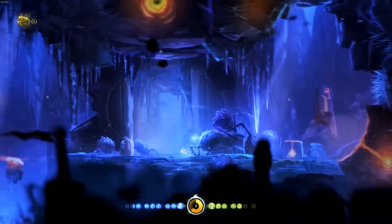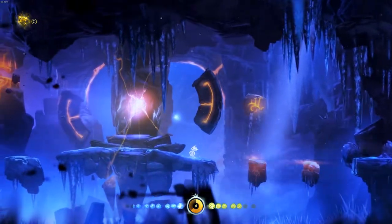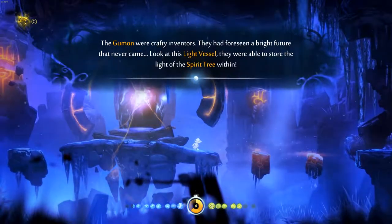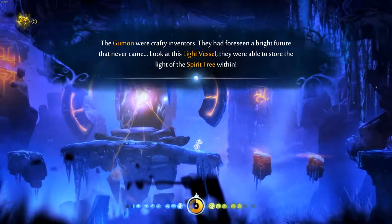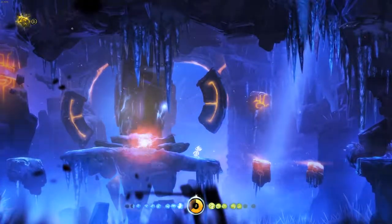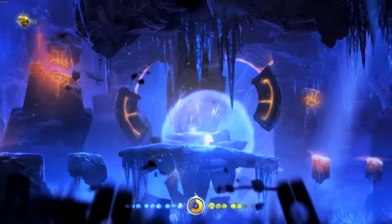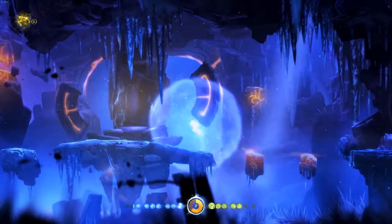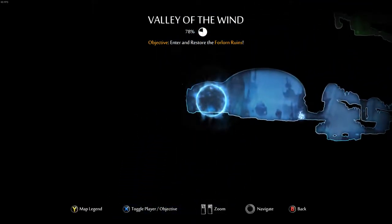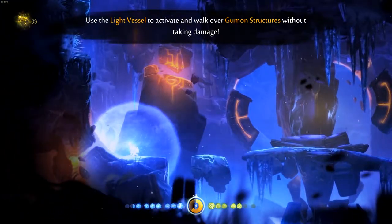Oh, there's lava here. So I can't land on those just yet. The Gumon were crafty inventors — they had foreseen a bright future that never came. Look at this light vessel; they were able to store the light of the spirit tree within. Is this supposed to help out with the lava, I'm assuming? I am in the ruins. Use the light vessel to activate and walk over Gumon structures without taking damage.